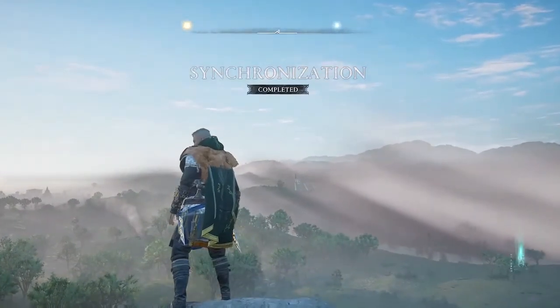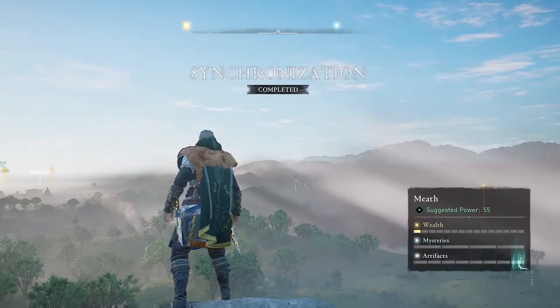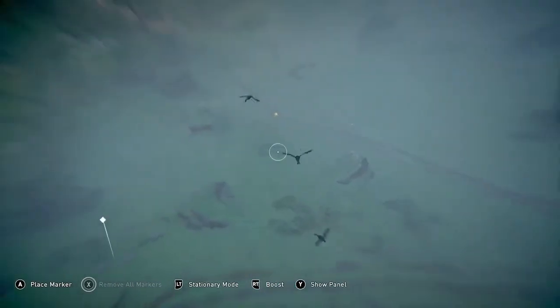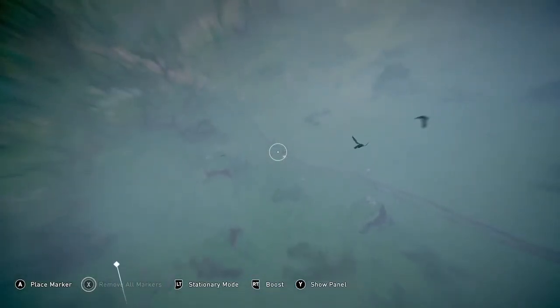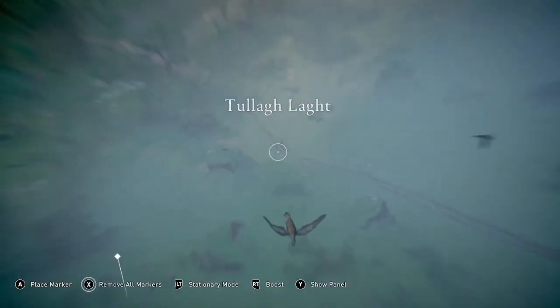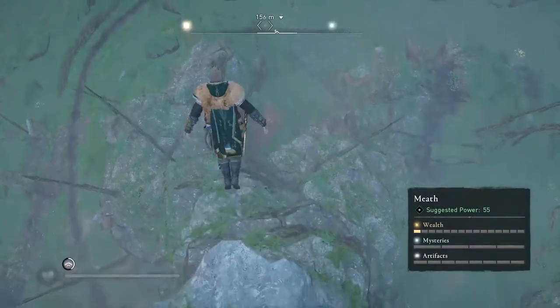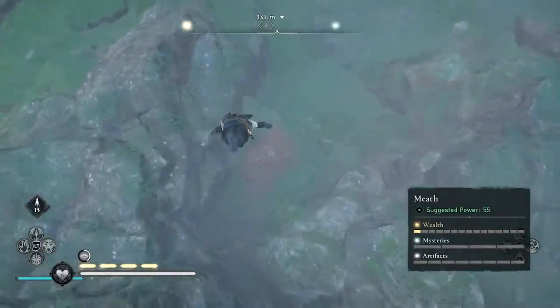This is a location where you can get tungsten from the patrols. You first have to synchronize this high point — that's the first step. Then the next step is to use your raven to find the patrol that will typically be on the road right nearby.